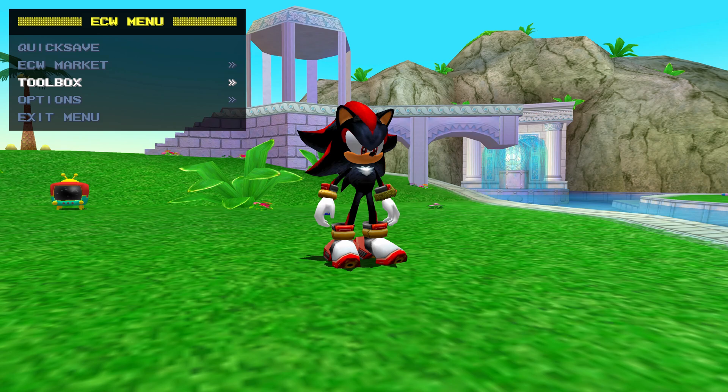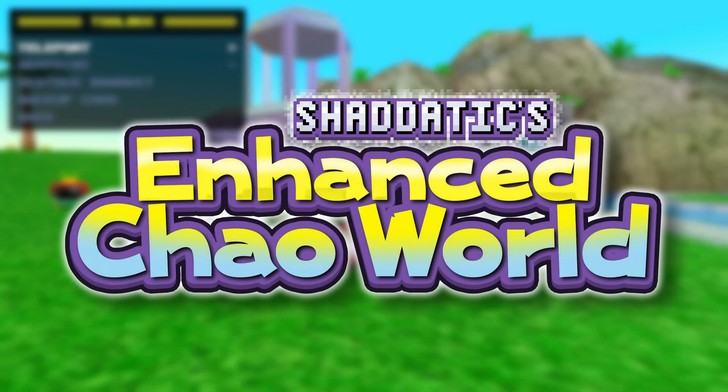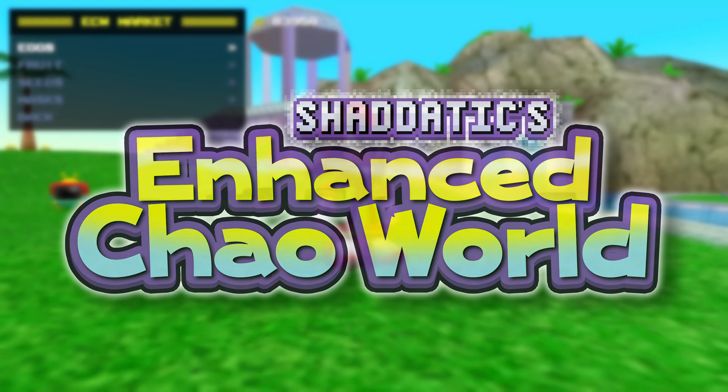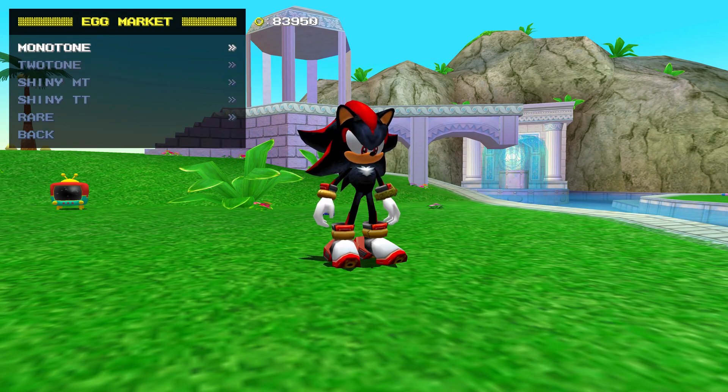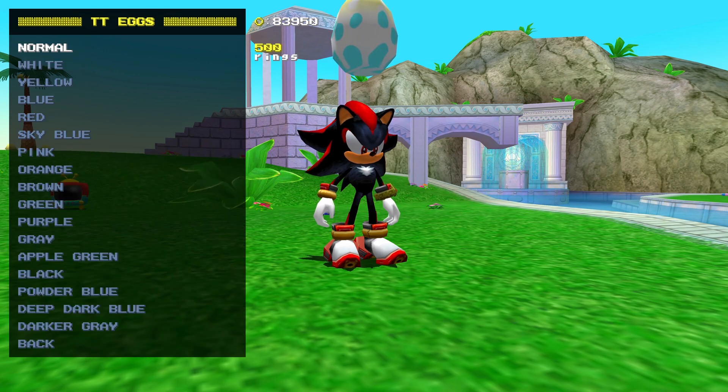One of the two biggest Chow garden mods is Enhanced Chow World. This mod adds a ton of handy features to Chow World, but the best one is easily the options menu. Pressing Select or Back on your controller will bring up this menu, which will allow you to do things like quick save, back up your Chow, teleport somewhere, or buy items and eggs.